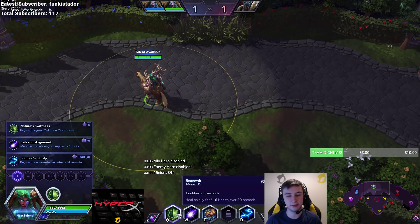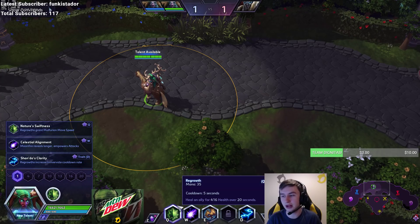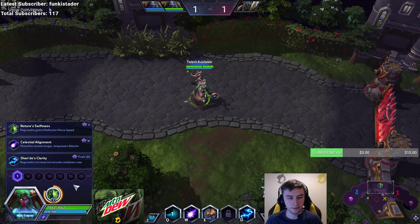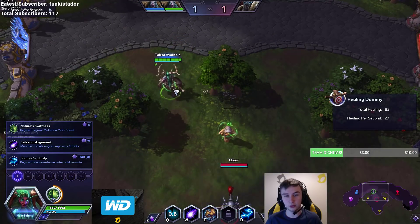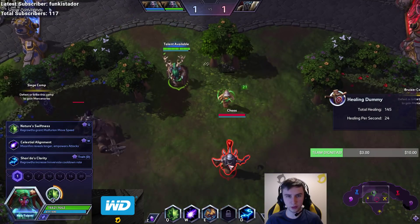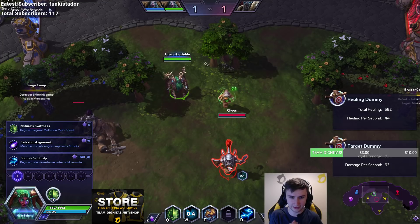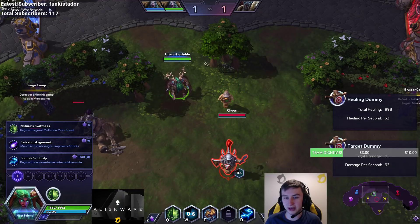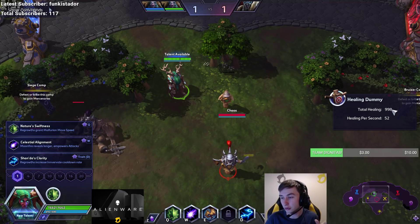Here's what his entire kit is based on. Regrowth no longer heals any initial amount — it's literally Rejuvenation now. Still called Regrowth, but it's literally Rejuvenation if any of you have played WoW. You cast it on an ally and they get this icon. It's a 5-second cooldown, so you cast it on as many allies as possible. You can see I've got it on 2 now, and this is what your kit plays off of. Moonfire, when it hits an enemy, spikes heals for 146 to any ally affected by Regrowth. This ends up basically doubling the healing — it heals 416 by itself, but spamming Regrowth on cooldown takes that from 400 to almost 1,000.